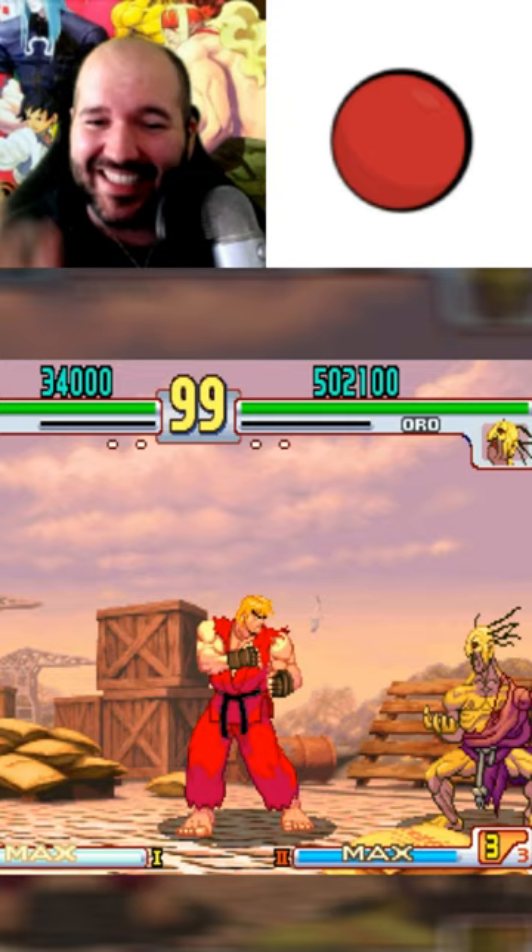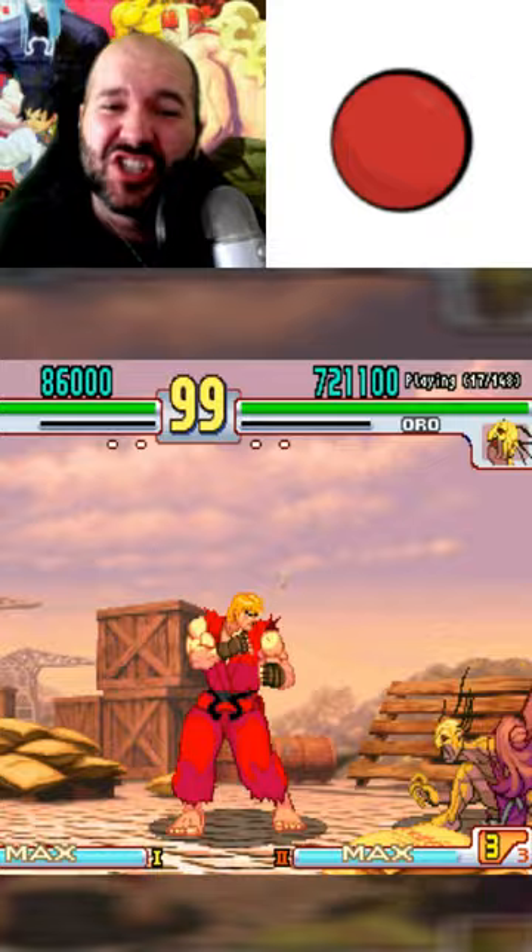Wait to tap forward the first time until the Spirit Bomb is just about to touch you, and then mash forward as fast as you can, and there you go. You can parry the whole thing and take no damage.